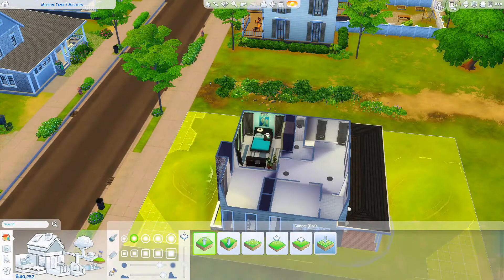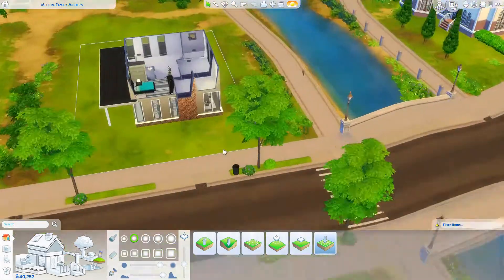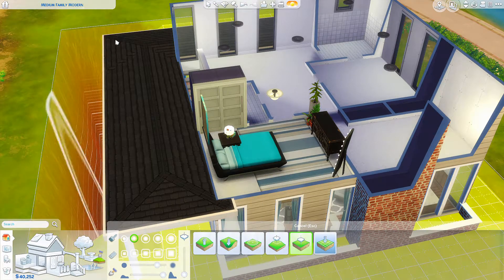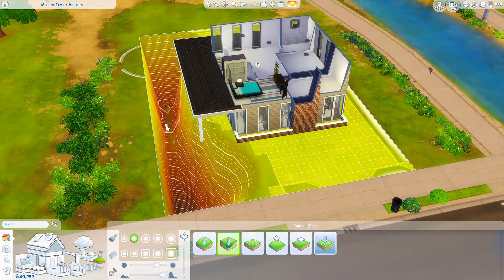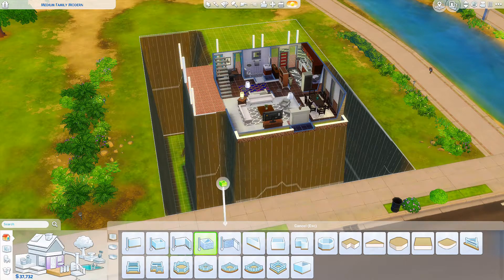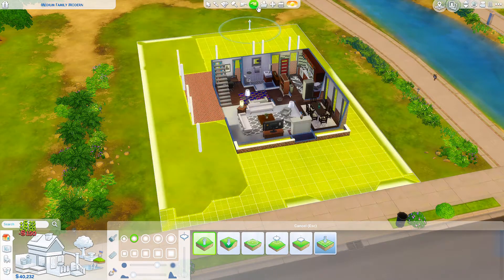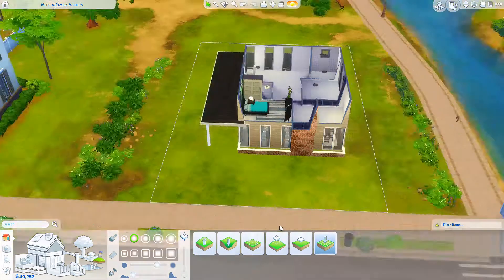My video froze so I have no idea what I was recording over. I was messing around with terrain tools — just playing with them. I think I was trying to put a door in the basement area, but I didn't put a basement in this house. The door just poked out of the side of the ground because once you add a basement it raises the ground back up. I was trying to do something different but couldn't get it to work.